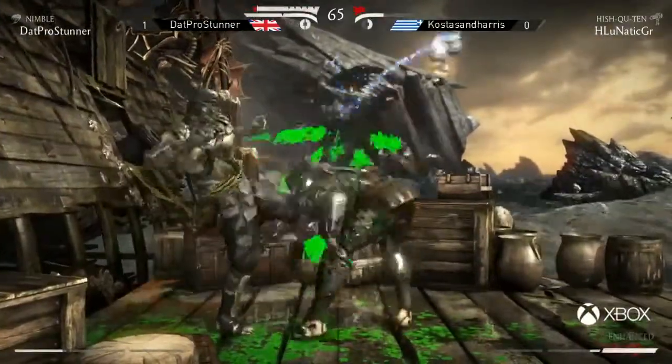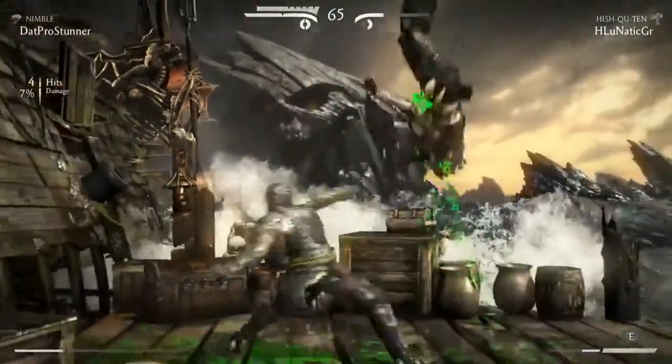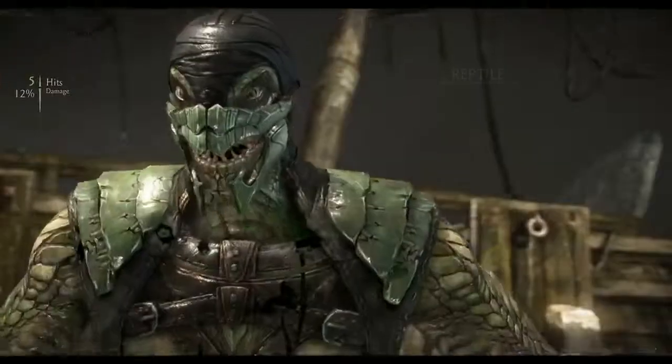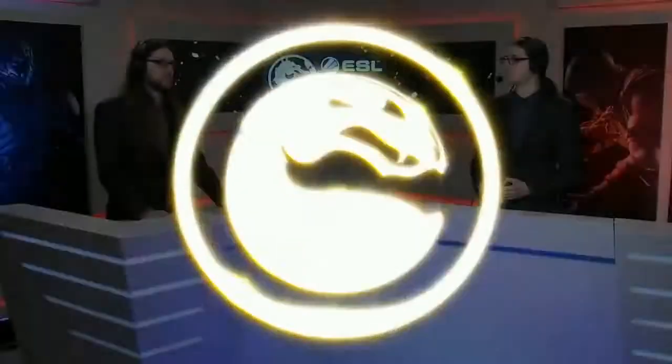Costas drops the conversion — a bit of a scramble at the end. Costas really not enforcing his game. A very tense exchange, but Pro Stunner manages to bring it up to 2-0. Are we going to see him stick with Predator, or do you reckon we're going to see him go back to one of his other characters? He obviously did better with Predator there. It depends on what his confidence level is with Predator compared to his other mains.